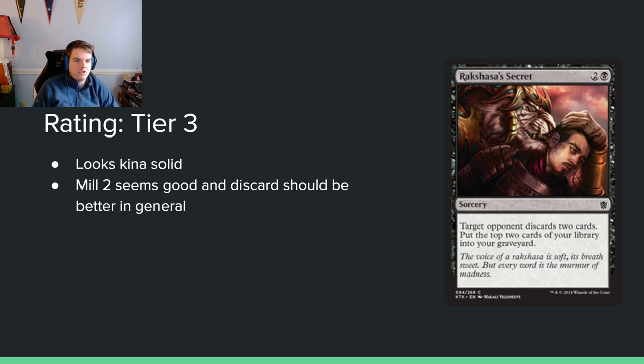Rakshasa's Secret: 2 and a black sorcery. Target opponent discards 2 cards and you put the top 3 cards of your library into your graveyard. This card looks great — it's Mind Rot, but you get to mill 2 on your own side. In the delve landscape, milling 2 cards is very valuable, and black is definitely a delve color. I think Mind Rot is better in this format than most — you have more time to do nothing and make your opponent discard 2 cards, mill yourself 2, and make your cards cheaper. I like it.